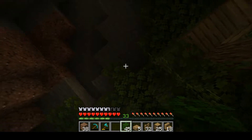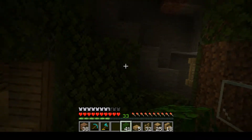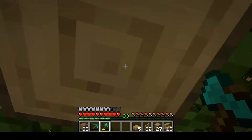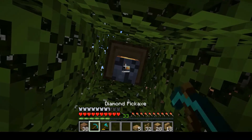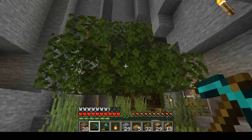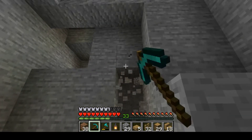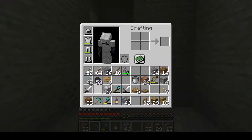I'm just going to use up my leaf blocks here to cover up the ceiling. So I am going to remove this. Rip tree — you made it to like, I don't know, five episodes? My diamond pick is about to break. I've done a lot of digging with this thing. Wow. Well, there it goes. Good thing I made another one.